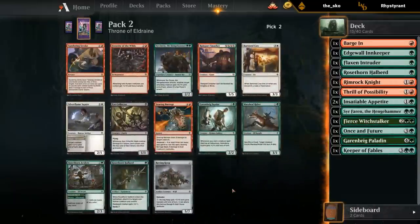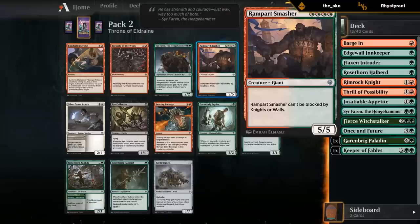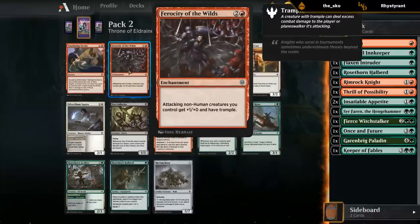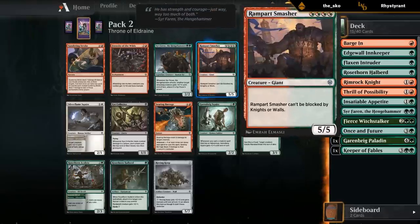This pack is stacked — Sundering Stroke at seven is very good. Noderser Farron would be excellent. Rampart Smasher is a great four-drop. Searing Barrage is great removal. Acolyte is a nice adventure for the Innkeeper. Rider has food synergy and is a good two-drop. My first instinct was Rampart Smasher — I don't have a ton of four-drops outside of Witchstalker. I think it's Smasher. We seem to be heavy green, so we won't have adamant on Barrage all that often. Let's take the Smasher and see what wheels — Merrileaf Rider and Acolyte are quite likely to still be here.